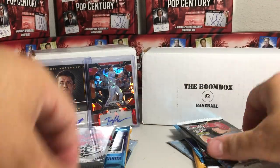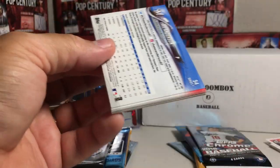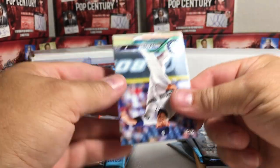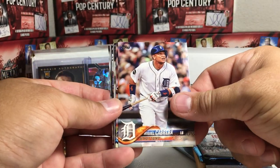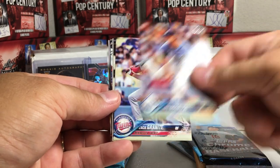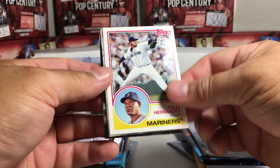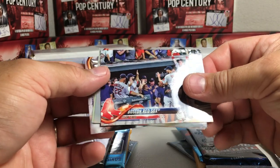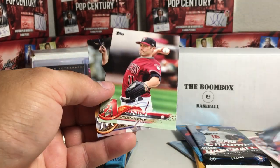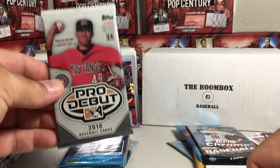Now we go to Boom Box. Out of the Donruss pack we got James Paxton, Miguel Cabrera, Jake Odorizzi, Zap Granite rookie, Nicky Delmonico, King Felix 83 throwback, Jay Bruce, AJ Pollock, and Chase Anderson.